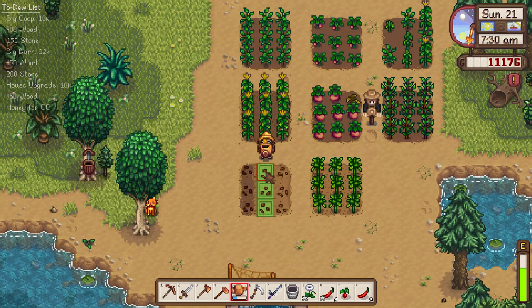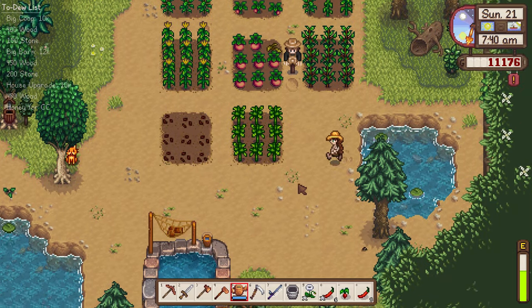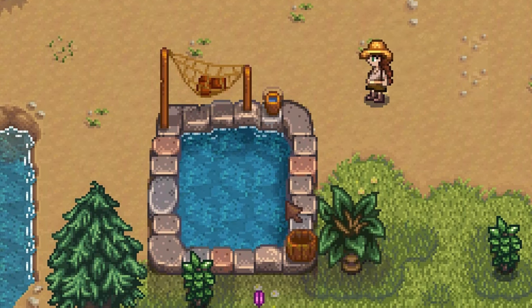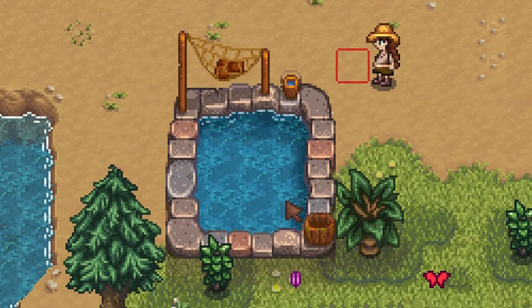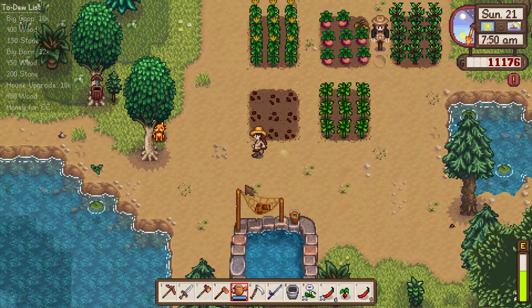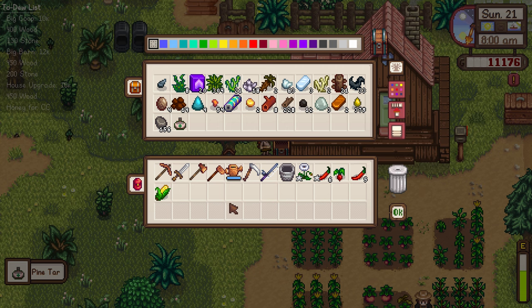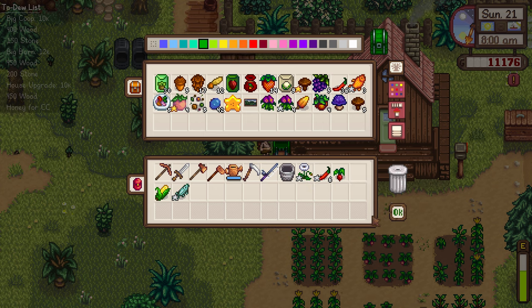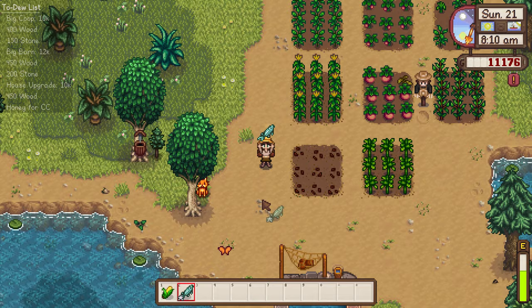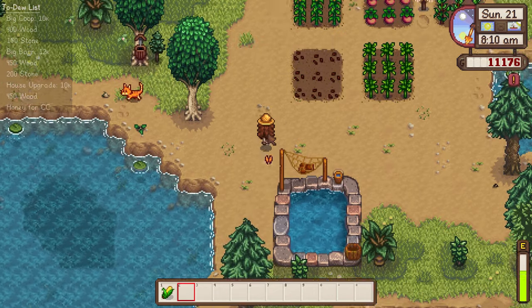Robin finished the fish pond — she was working so late last night to finish it up! We can grab our sturgeon and put it in there. Let's say good morning to Marmalade first, then run up to our chests. There we go — let's go put our sturgeon in the fish pond. There you go; I hope you're doing well in there.